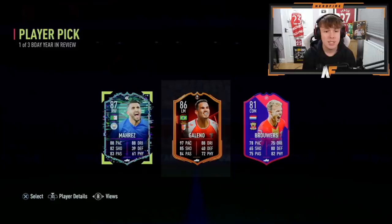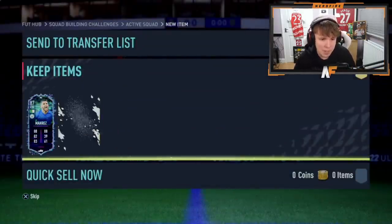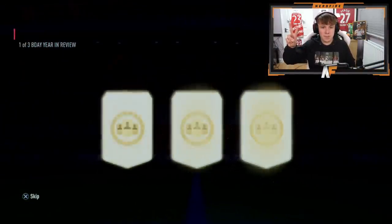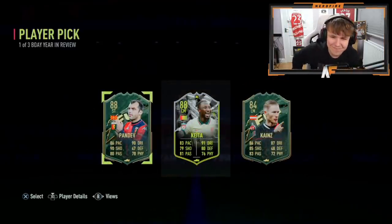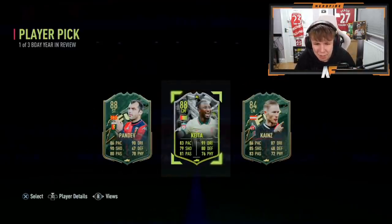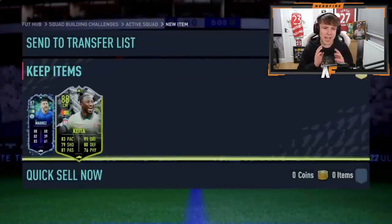First one up - he would take an Aubameyang, he's an Arsenal fan, but let's see. Flashback Mares - he's got his Road to the Final now so it's all right, not the best not the worst. Number two, come on big pull. I'd probably take Navi K today if I'm honest - it's the highest-rated and also the easiest link. That was kind of disappointing - the two times we've opened two player picks back to back haven't been the greatest.